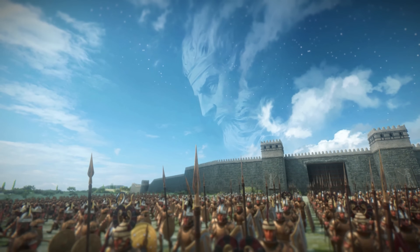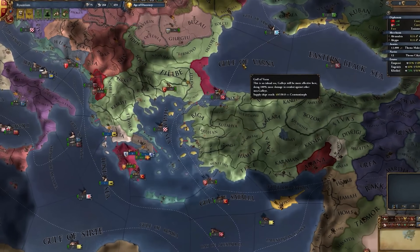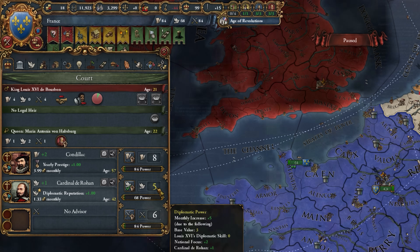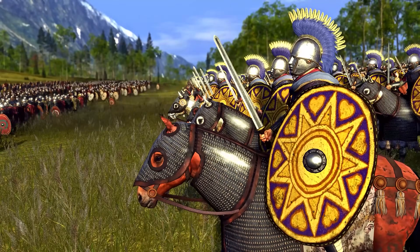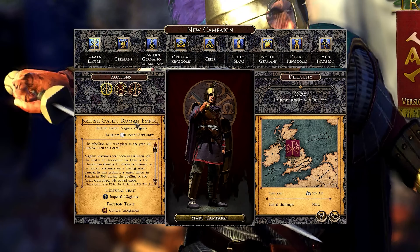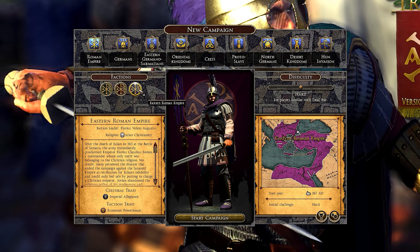I might be wrong about that. Paradox has been very successful with both EU4 and its Victoria series, but these are vastly different games and arguably different audiences too. This begs the question of what these new IPs might be. Is it something Creative Assembly is making from scratch — a completely new fantasy universe we've never seen before? Well, I highly doubt it. But honestly, if done well, I wouldn't be against it.